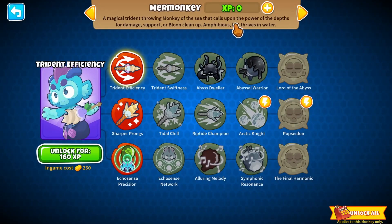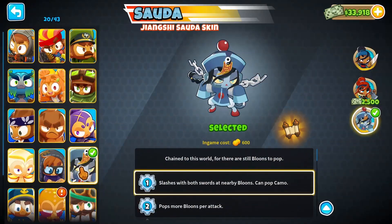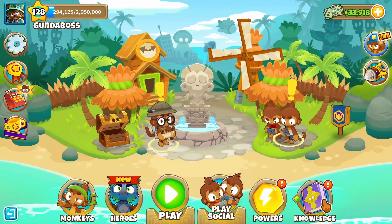It's a magic monkey and apparently you can place Mare Monkey on land and on sea, so we're going to try her out. I'm going to bring Oban because Oban boosts magic monkeys. So we're going to do Oban with Mare Monkey.